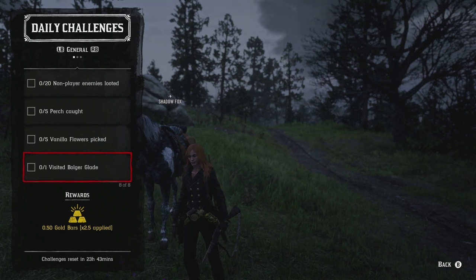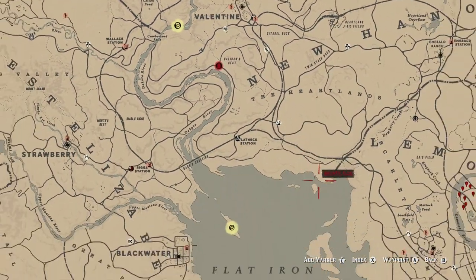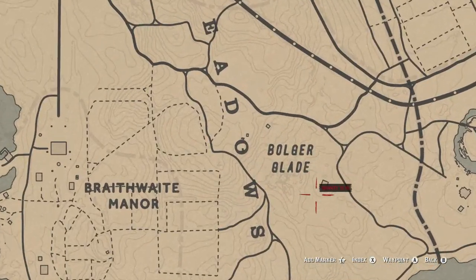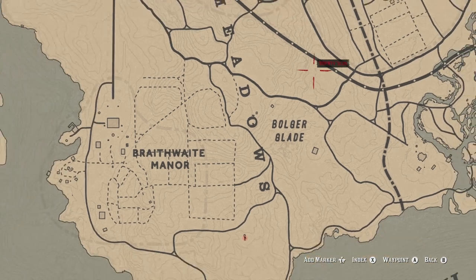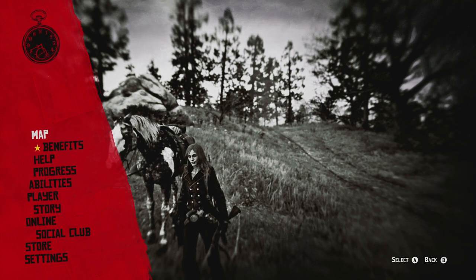The next challenge is to visit Bulger Glade, which is south of Rhodes. Just come down to this location, get really close, and you'll complete it easily. It would have been great if Madame Nazar had been nearby today, but unfortunately not.